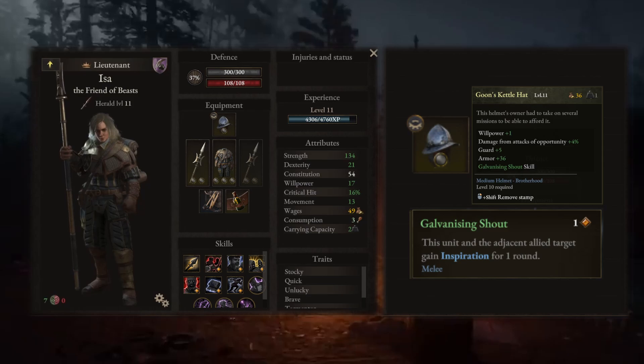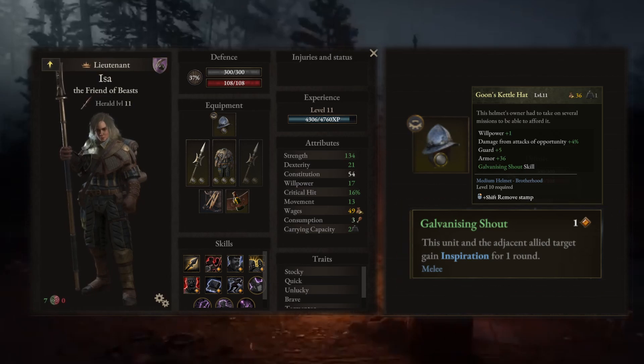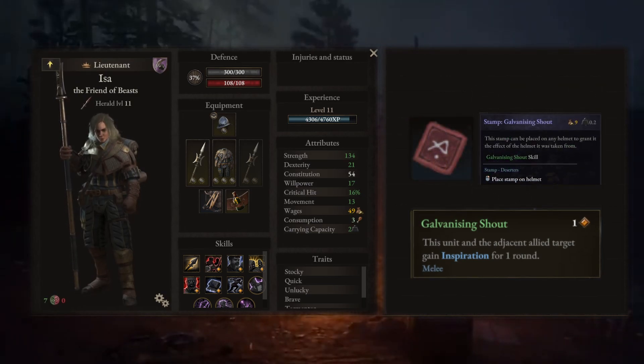What's really important is to get the galvanizing shout skill. To get it, you need a master tinkerer to dismantle the deserter's light helmet — the looter helmet. You will then receive a galvanizing shout stamp that you can apply to your helmet, like you do with layers on the armor.